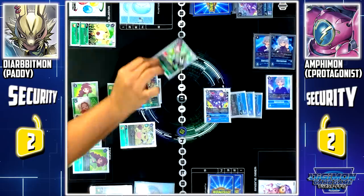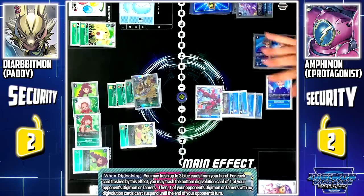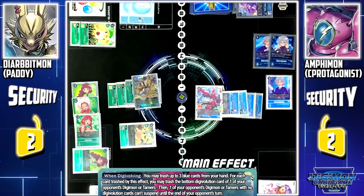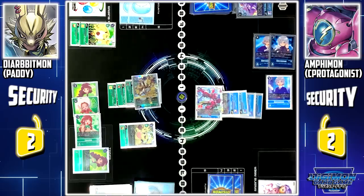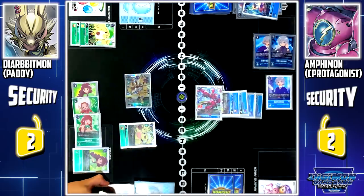Next, I'll digivolve to Emphymon. Emphymon on Digivolution skill: I may trash up to 3 blue cards from my hand. For each card trashed, I may trash 1 bottom evolution card from one of your Digimon. Then, one of your Digimon with no evolution cards cannot suspend until the end of the next turn — it can't block or attack. I'll discard 3 blue cards from my hand to remove all evolution cards from Yabitmon, stunning it. I'll end my turn by paying 3 memory to play Jellymon. Turn pass.